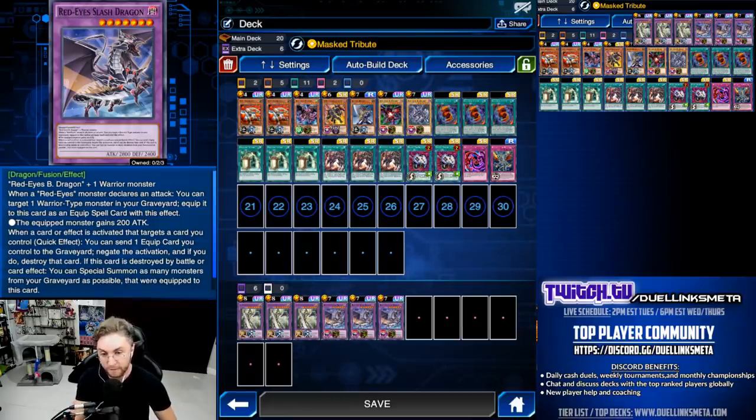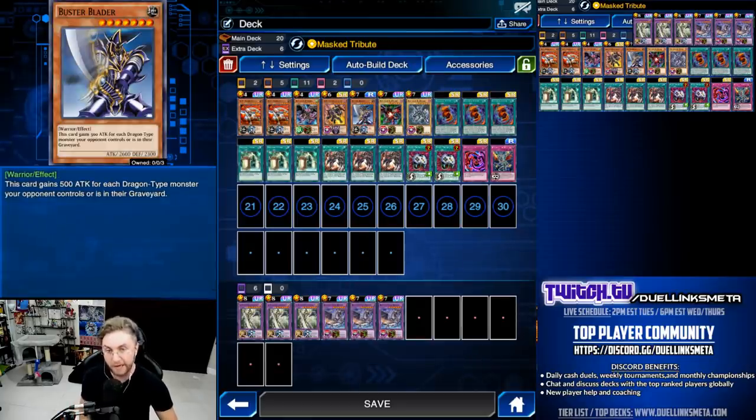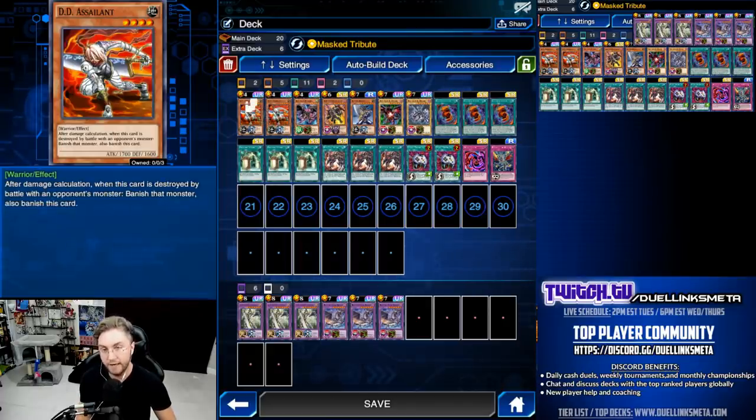Something new is I'm starting to play Buster Blader in all of my Red Eyes decks. If your Red Eyes Slash Dragon gets destroyed and you special summon Buster Blader, you dominate the mirror match and you dominate Blue Eyes White Dragon. Blue Eyes is top-tier and so is Red Eyes. Even if you're not playing against a Red Eyes or Blue Eyes deck, Buster Blader is 2600 — it's still a good add. A lot of people are also playing Amazonas Queen or DD Warrior, but I like DD Assailant.